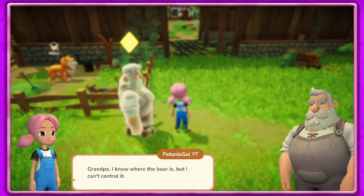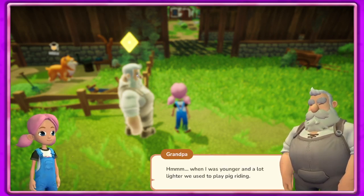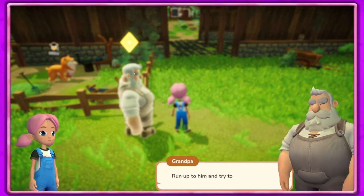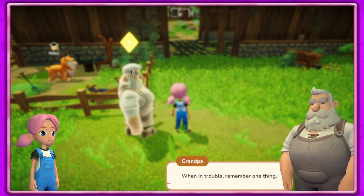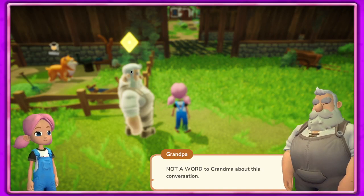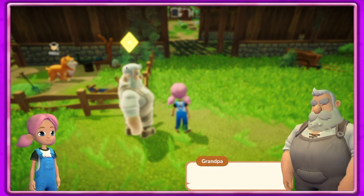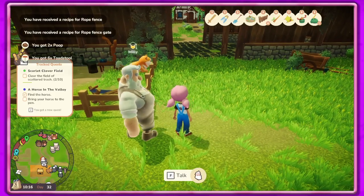Grandpa - boars! Grandpa, I know where the boar is but I can't control it. He says when he was younger they used to play pig riding - perhaps I could try the same thing with the boar: run up to him and try to jump on his back. And 'not a word to Grandma about this conversation.' I found a new fence - that's cool - and help with the barn.